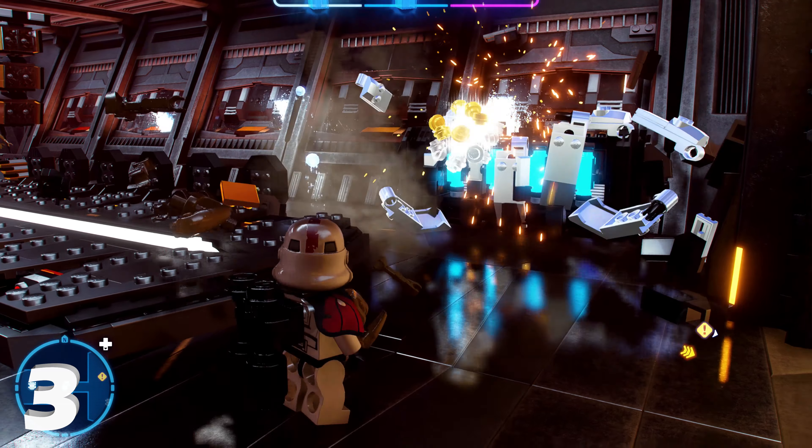Minikit number five is at the very end of the level, during the final battle with Anakin. Switch to C-3PO and cross over — you'll see minikit number five in the distance. Get to the right position and all the droids should come up to you, allowing you to jump across. The last droid will bring you minikit number five.